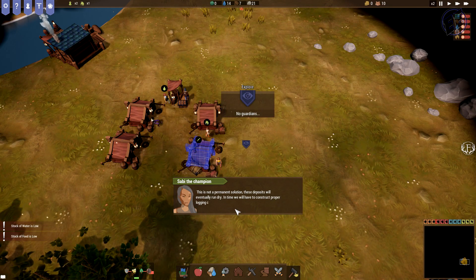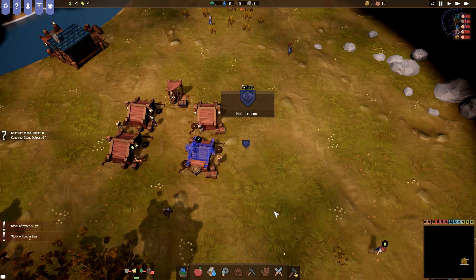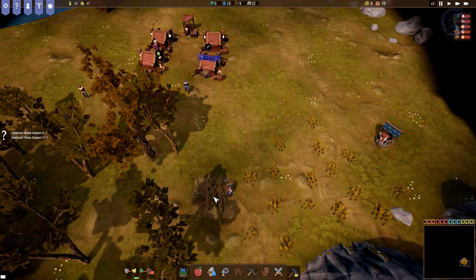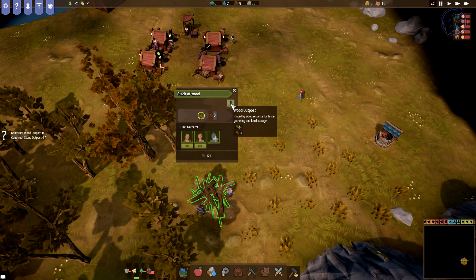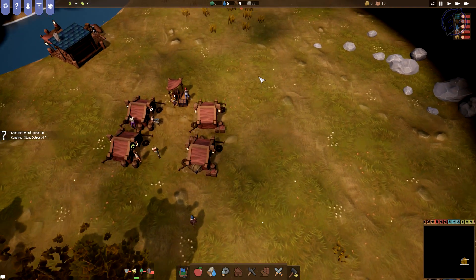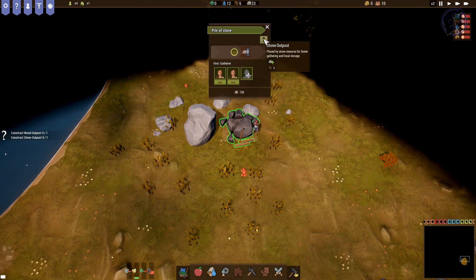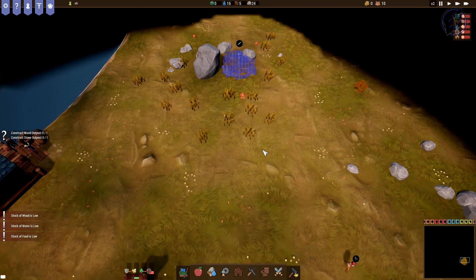Now that we have a transporter, we could upgrade the nearby resource deposits for more efficient gathering. This is not a permanent solution — these deposits will eventually run dry. In time we will have to construct proper logging camps and mines. So construct wood outpost — I can upgrade that to a wood outpost, and then come over here to the stone and upgrade the stone output as well.